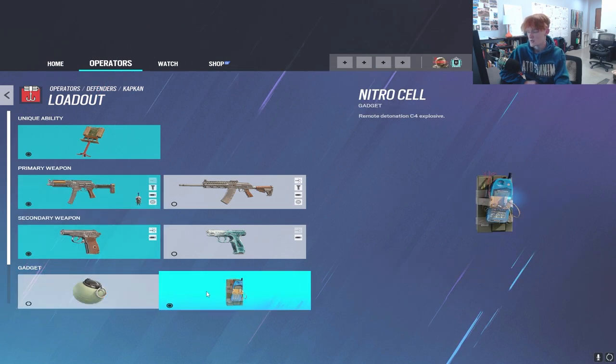Always run a nitro cell over impacts. It's entry denial — you can pair it with information and get a lot of free kills. So the primary loadout I'd recommend is the 9x91 VSN, the PMM, and the nitro cell.